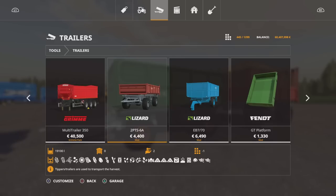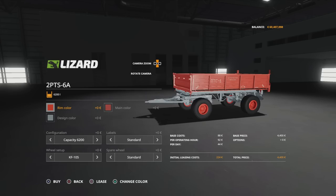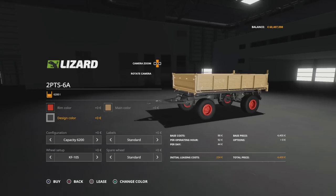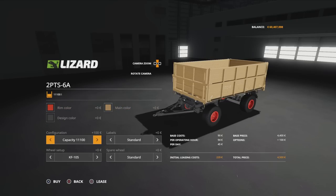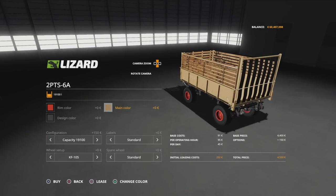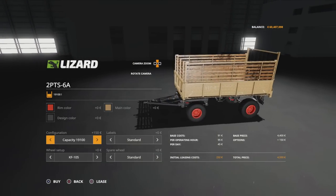You'll find it under tools and trailers. The 2PTS-6A is 4,400 — nice and cheap. You can change rim colour, main colour, and design colour which changes the chassis. Capacity options are 6,200 litres doing pretty much everything, 11,100 litres doing pretty much everything, then 18,500 which becomes essentially a silage forage trailer, and 19,100 with that extra extension on the back — also a forage-type trailer.